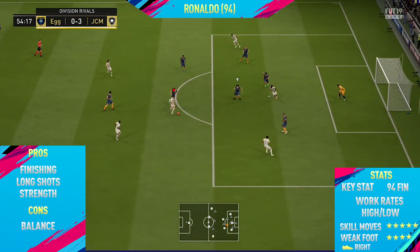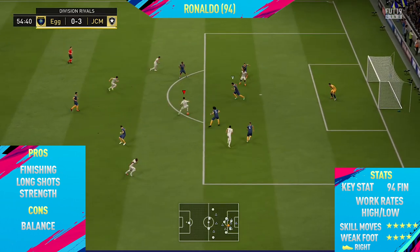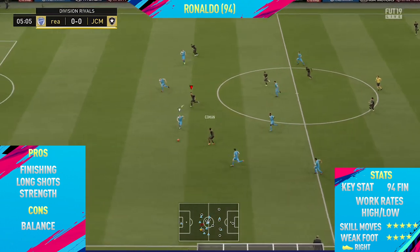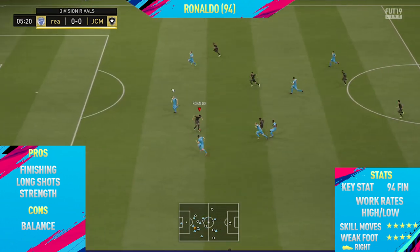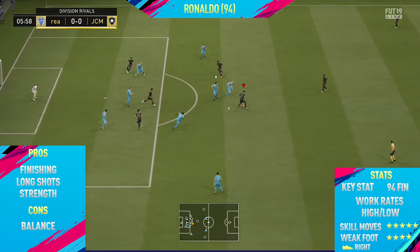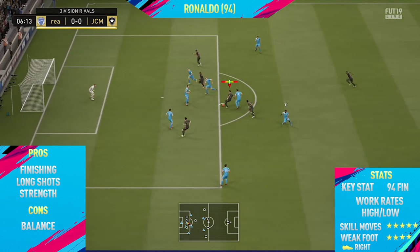The final pro I could find with this card was his strength. Even though it says he's only got 79 strength, he did feel a lot stronger in-game, and I didn't actually have any chem style on him. So if you apply a Hawk chemistry style, it will help to improve that physical even more, as well as his pace and shooting.